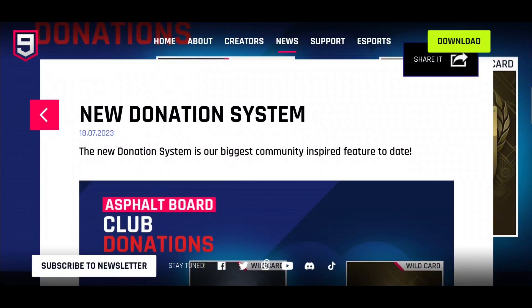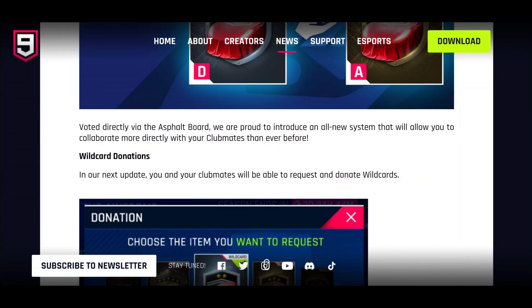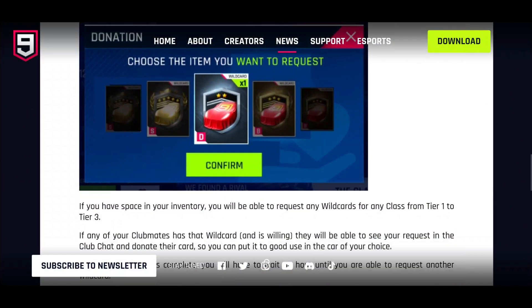The new donation system is our biggest community-inspired feature to date, voted directly via the Asphalt Board. We're proud to introduce an all-new system that allows you to collaborate more directly with your club mates than ever before. In our new update, you and your club mates will be able to request and donate wild cards.